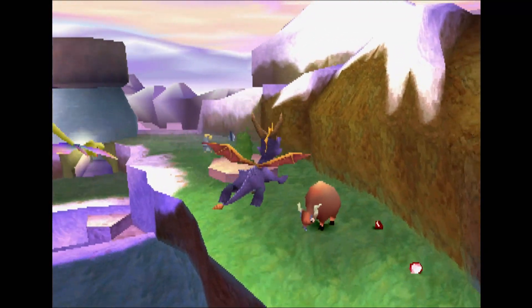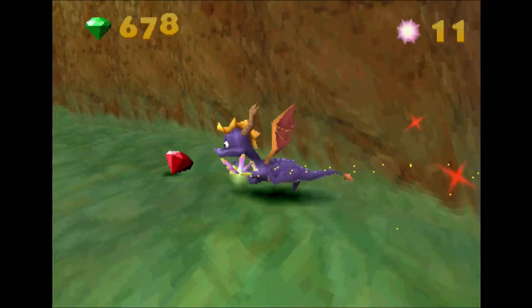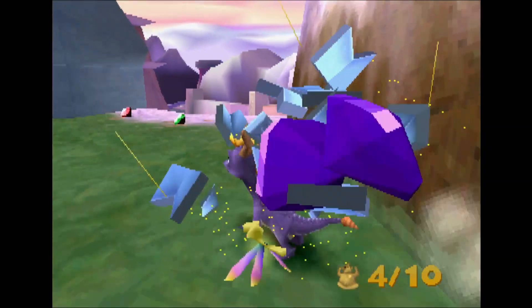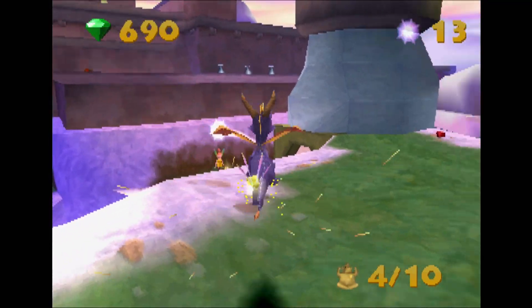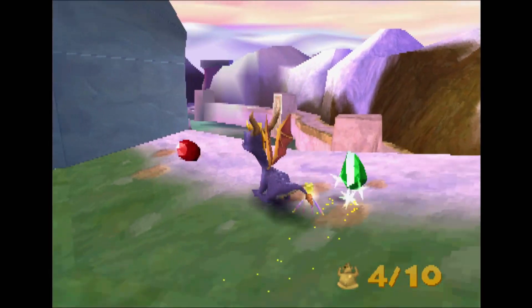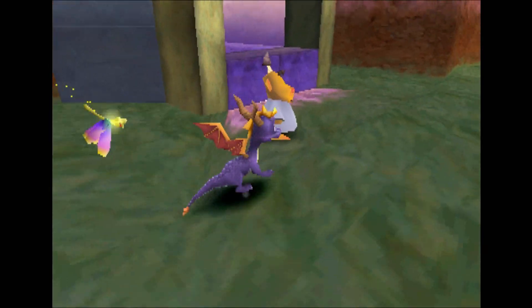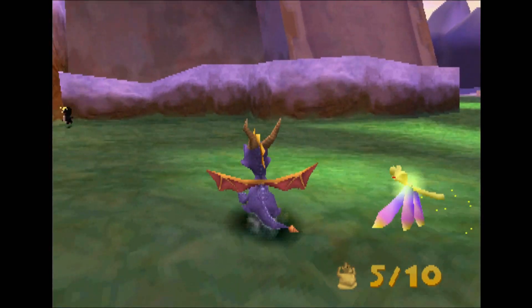Let's drop down here and kill off these last two enemies. Looks like there's another statue here too, but I think we're probably going to want to go back to the start of the stage and kind of work our way back to the end to find all the statues, because I'm guessing they're going to be all the way back at the start as well. There's a fairy down there, but I don't think that's too important. There's a statue right here — we're halfway done already. That wasn't too bad.